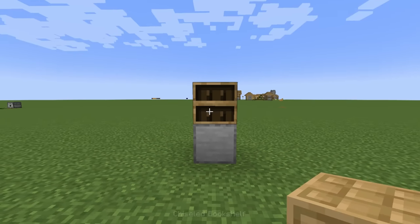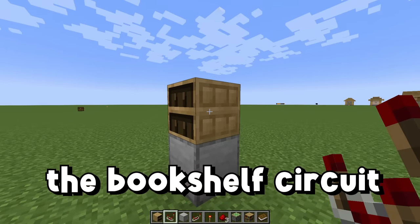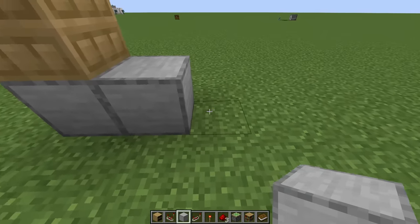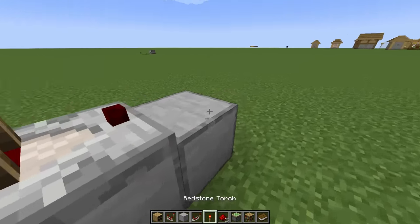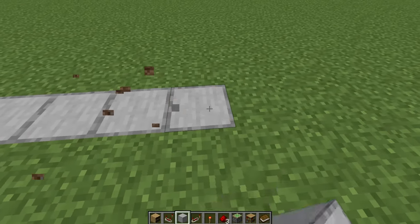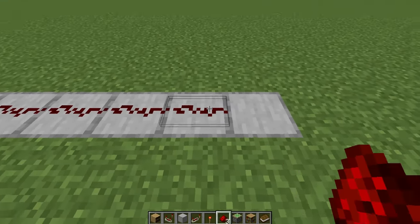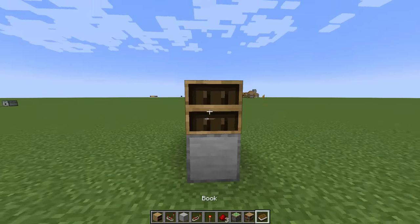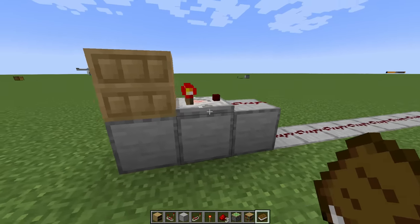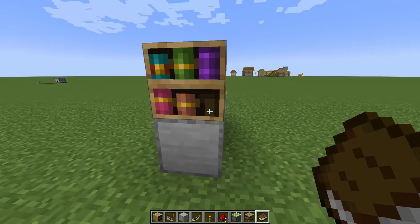Start with your input bookshelf — in other words, the bookshelf that's going to control the whole contraption. Behind this bookshelf, place a building block and a building block, then a comparator and a redstone dust. I'm going to run it all on this smooth stone. Here's a line of redstone. Back over here in the front of this thing, this spot is going to correspond with a redstone signal of one, this is going to be two, that's three, four, five, and that's going to be six.